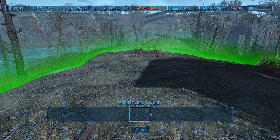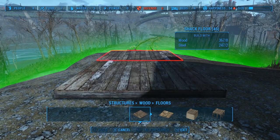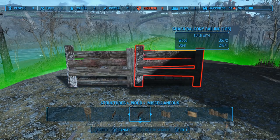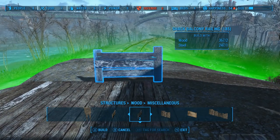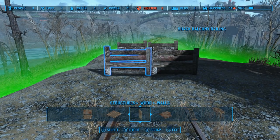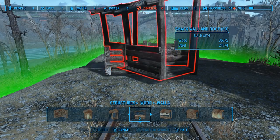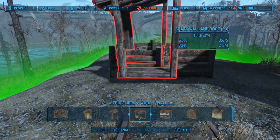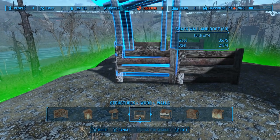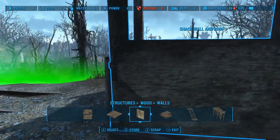Let's get on to the build. We're gonna find a kind of flat place and start off in structures, going to the wood section. We'll just use a regular old shack floor — set that down, then go to miscellaneous and throw on some of these balcony railing fences. Still in the wood section, we're gonna go to walls and grab shack wall and roof sections. If you're a little patient with this, you actually don't have to glitch anything — they will fit if you just work with them.